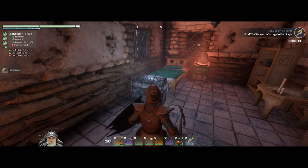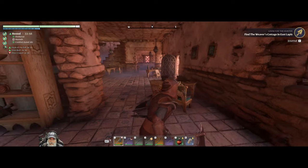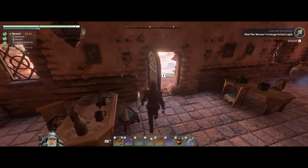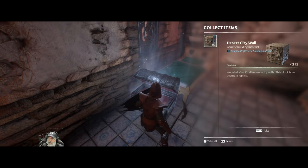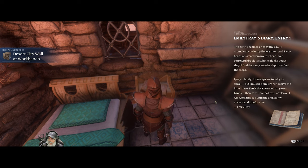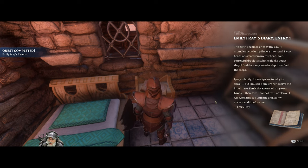Welcome back everybody to Enshrouded — I'm an old guy gaming. We're going to start off this episode by exploring Emily's Tavern, because I realized when I was editing the last video that we never actually came in here. So I ran all the way back up here, and inside we have a new desert city wall block. We also have a note — Emily's diary entry one: 'The earth becomes drier by the day, it crumbles betwixt my fingers into sand. I wipe beads of sweat from my forehead, pale sorrowful droplets.'